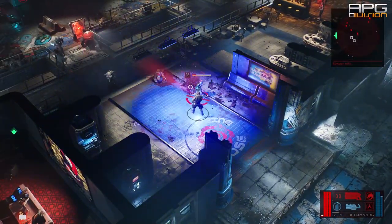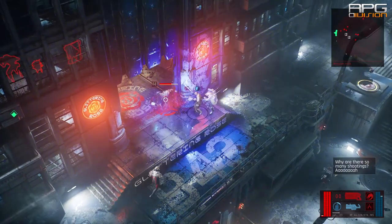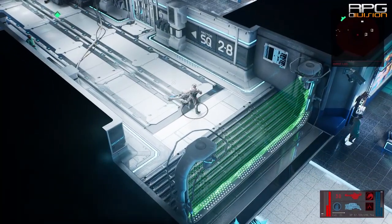Minor Note is a unique sidearm that can be obtained during one of the story missions towards the end of the game. The story mission requires you to go to the resdev region and enter the XMAT laboratory.